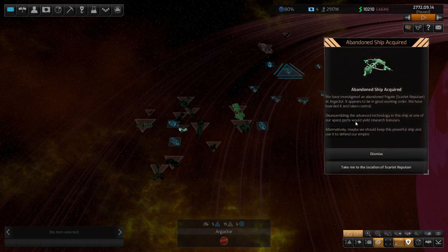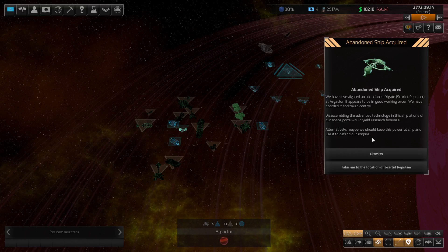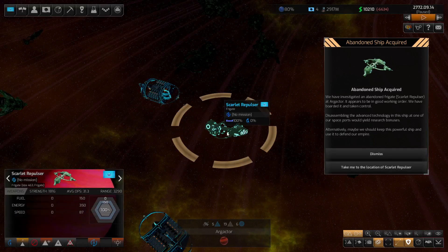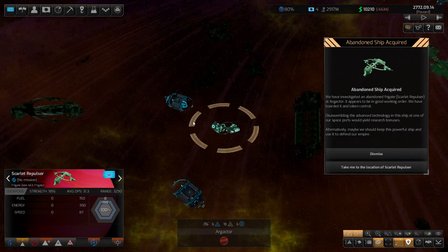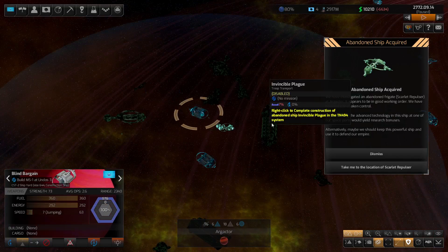Investigate — good. We now pick up this frigate. We've investigated an abandoned frigate, the Scarlet Repulsor at Arca Gore. It appears to be in good working order — we have boarded it and taken control. Disassembling the advanced technology in this ship at one of our spaceports would yield research bonuses. Alternatively, maybe we keep the powerful ship and use it to defend our empire. For escorts and frigates, I'll probably just send them back to the location. We've just taken this one over.